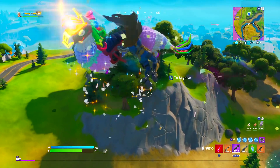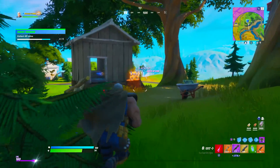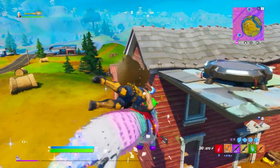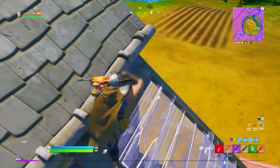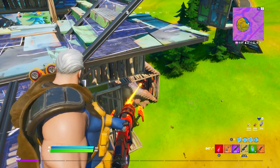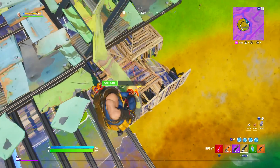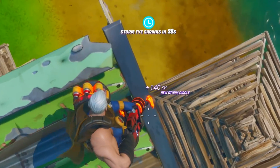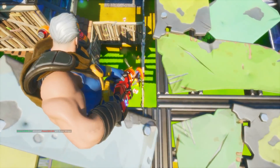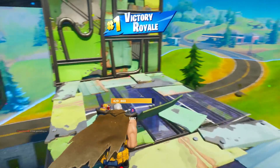First game and there are only two other players left — we could win this one. I'm going to pick up this XP coin quickly because I still have a challenge to collect XP coins, even though we're at the end of the game. One player left — let's find them and finish this. They're right there building a massive tower; we're gonna break that down. This minigun is absolutely crazy — I didn't realize how good Brutus's minigun was until now. We got a victory royale while completing the Deadpool challenges!